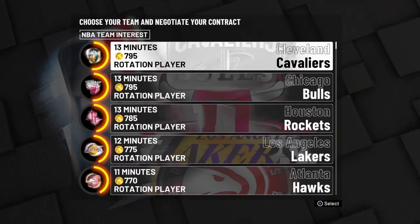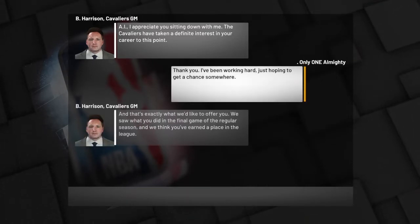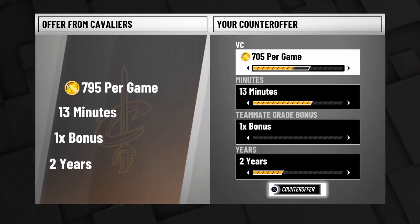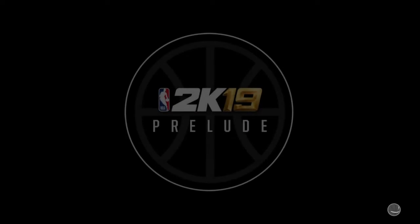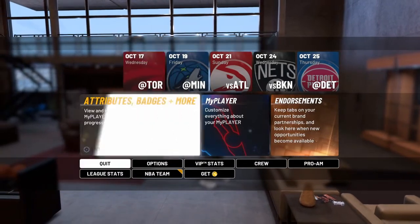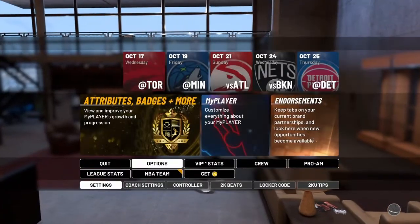Since you're going to be a pure post score, you want to go to the Cavs. For one, they don't have a decent center — Tristan Thompson is not center-worthy. Once you go there and negotiate your contract, you want to lower it down to around 640-ish, take your minutes all the way down, take your year down to one. Your one-time bonus needs to stay the same. He's going to automatically jump on that because it's cheap. Once you get into MyCareer, don't start your first game yet. Go to your settings and make sure you set it to 12-minute quarters.